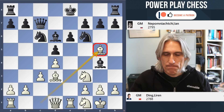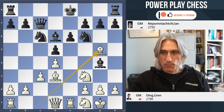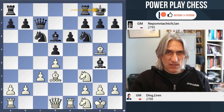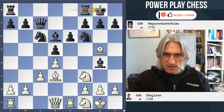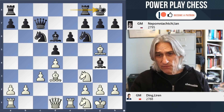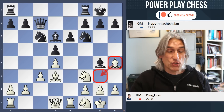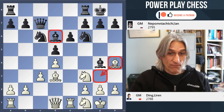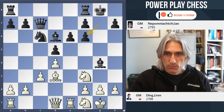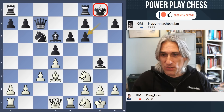Instead of Ng3, Ding played Bg5, putting some pressure on the knight on f6. Black could castle queenside here — it's not terrible. But Nepo played castles kingside, which is also very reasonable. Ding had a big think and decided to accept the invitation to complicate and exchange on f6. If you want to play something more positional, one could play Bh4 and bring the bishop round to g3. But Bxf6, gxf6 — obviously this damages the pawn structure on the kingside, and Ding is looking to unbalance the position. He wants to play for a win.